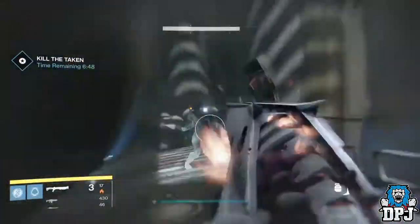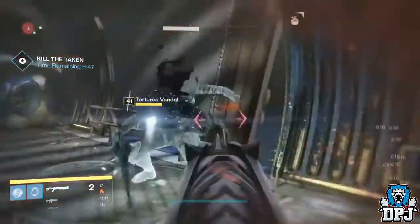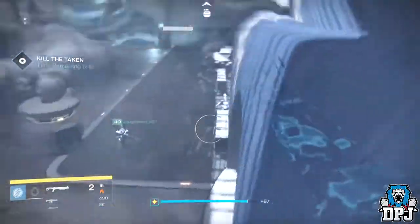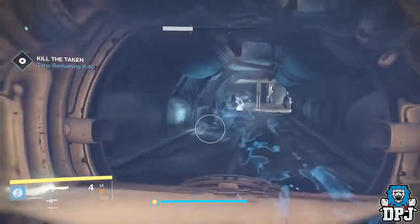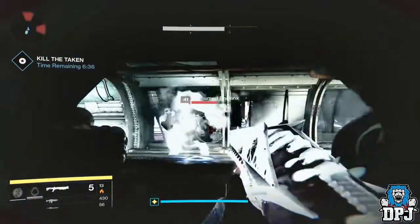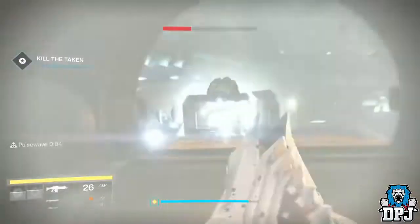Once you've killed all the taken in the first room, you'll then have to progress through to the second room where the walker spawns. In this room you'll have to go through another load of taken enemies. Once these are taken down - and you want to do this as quick as possible - you then go to the final room.